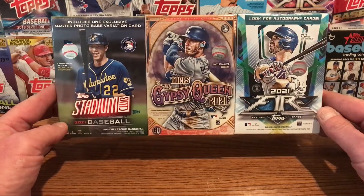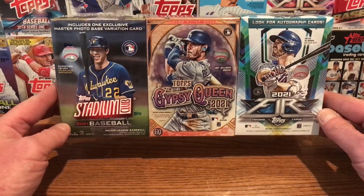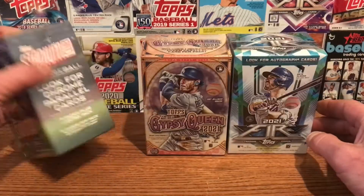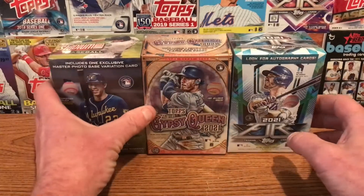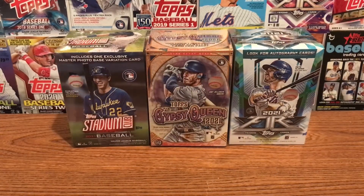We're going to do it for seven days because there's seven packs in each box — I think one has eight. The Stadium Club has eight, so we'll do two packs one day. What I want to do is take one pack out each day and see which box has the best value. They'll be short videos — two to three minutes — over the course of the week.